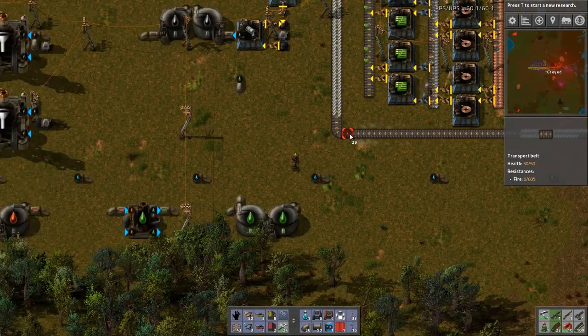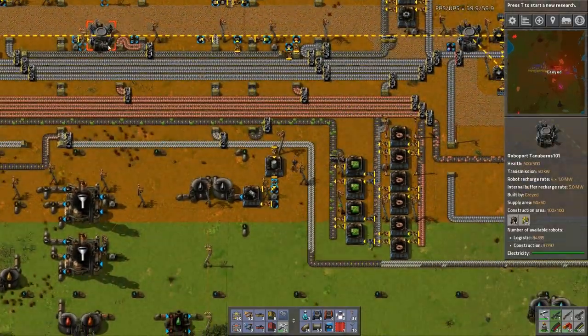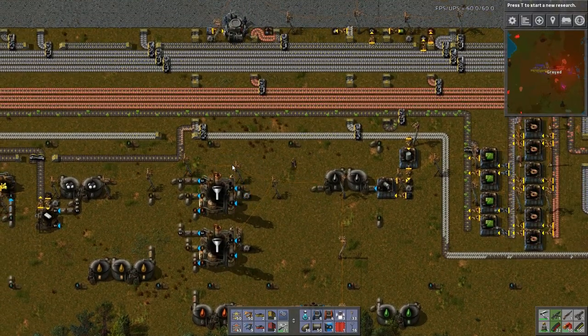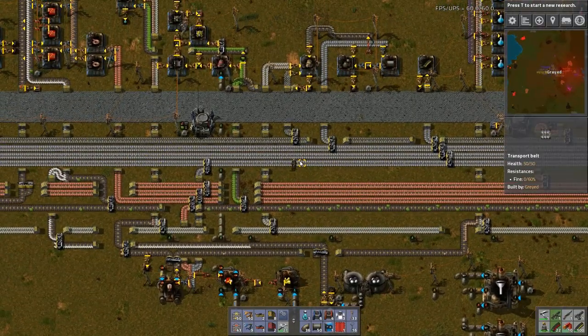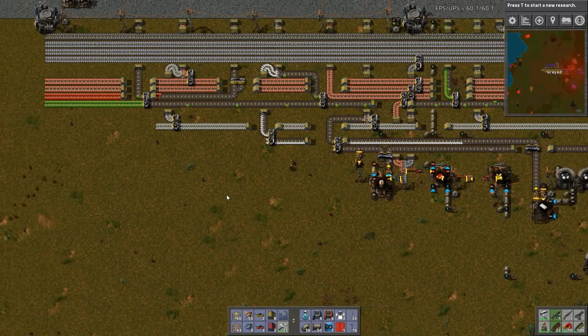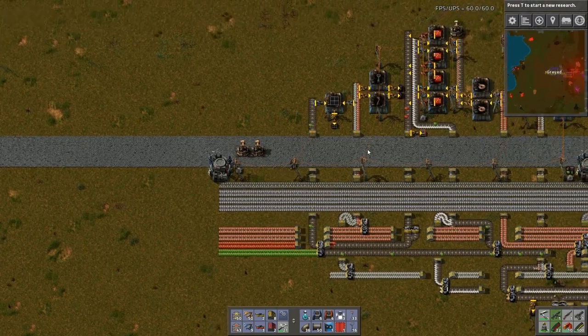I bet I'm outside of the network — no, I'm not. I should be outside the network down there. Yeah, it's inside the construction network. Okay. So basically what I need to do is I just need to ramp up my green circuit production. However, that might be easier done elsewhere.